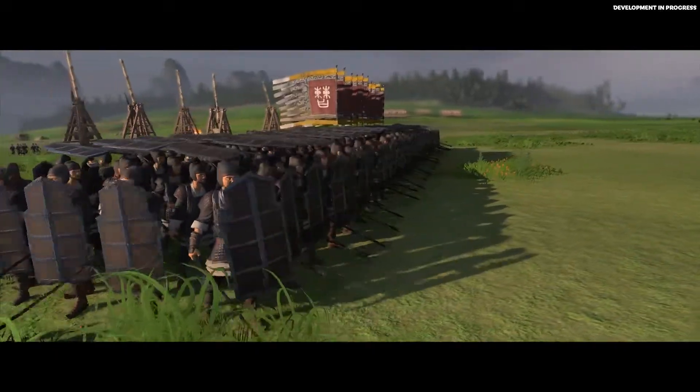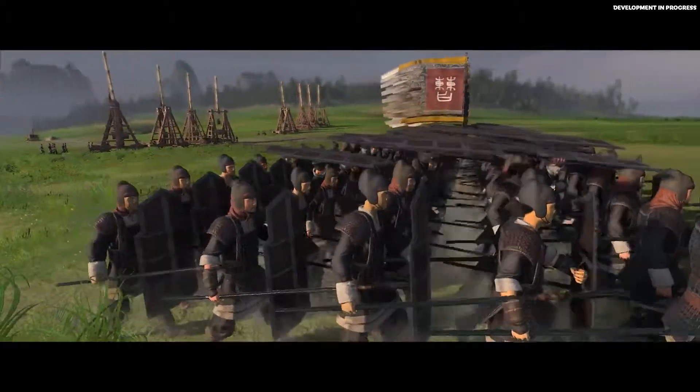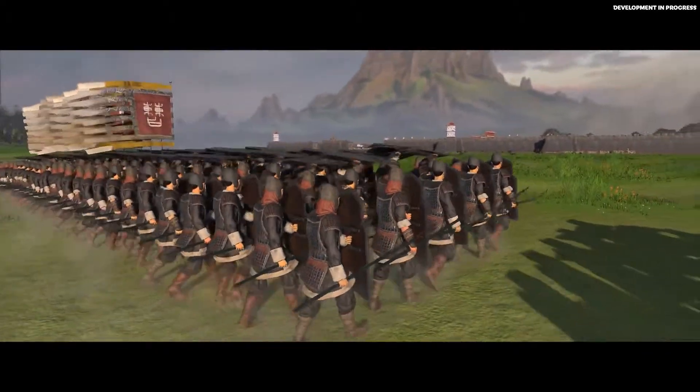Let's take a look at these heavy spearguard. They're currently in the turtle formation, using their tall shields together with the flag bearers in the center to protect from missile fire, which will greatly aid us in this assault.